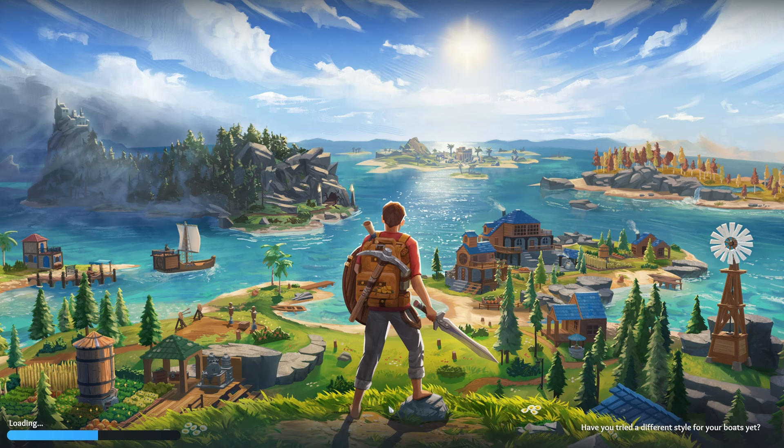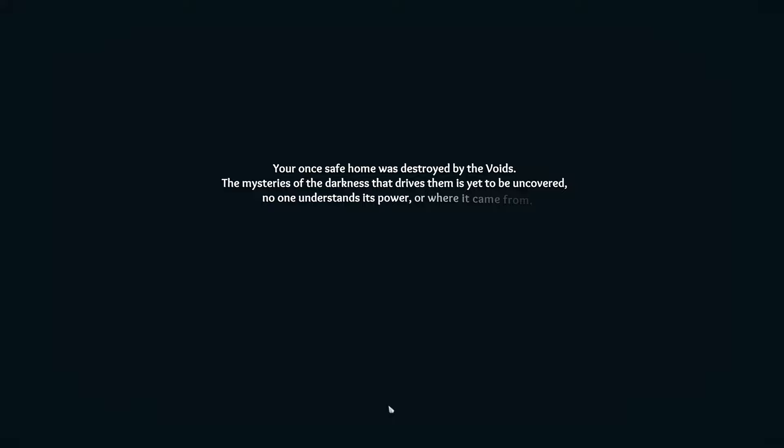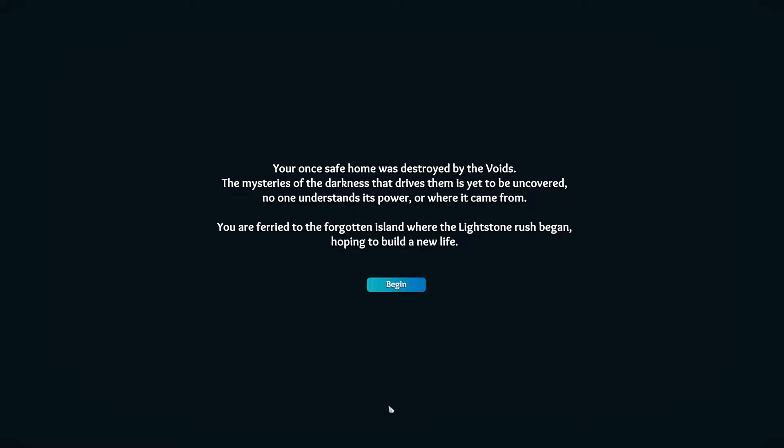A really important aspect of Lens is that there are other villages that you can trade with. You can build farms, harvest blueberries, strawberries, flowers, and utilize all of that in your trading aspect — it has that survivability element as well. Your once safe home was destroyed by the voids. The mysteries of darkness that drives them is yet to be uncovered. No one understands its power or where it came from. You are ferried to the forgotten island where the lightstone rush began, hoping to build a new life.